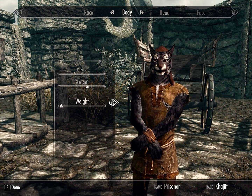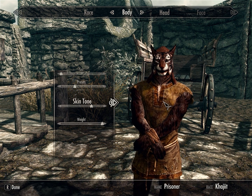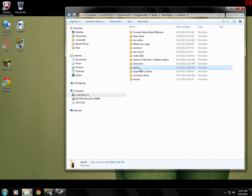Everything you edit with mods is only inside the data folder. If you're forced to reinstall, I recommend the very first thing you do after re-uploading is create a backup of your data folder. You can find it inside your Steam directory — go to Steam Apps, then Common, then Skyrim. From here you'll see a folder called data. Simply right-click and drag it to copy it somewhere safe, so you'll never have to reinstall everything from scratch again.